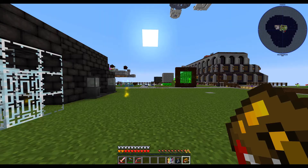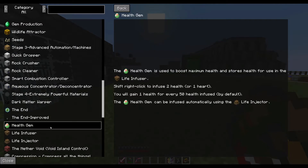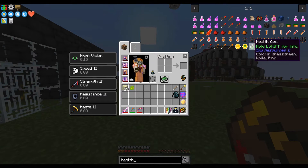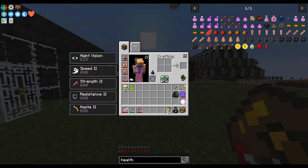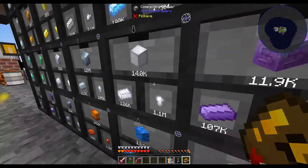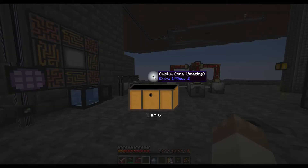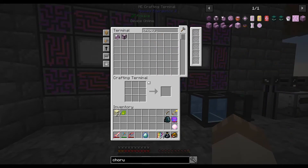So we need to do a health gem. Let's look in here at health gyms. An alchemical diamond on a chorus flower gets us that — okay, well that's doable. Let's run down here and get an alchemical diamond. Okay, that's weird. Queue a chorus flower.